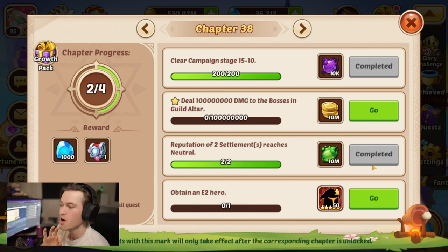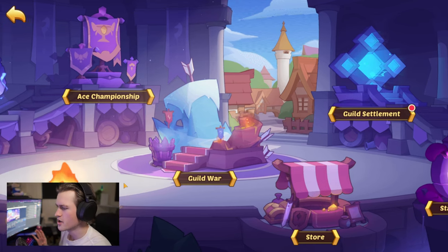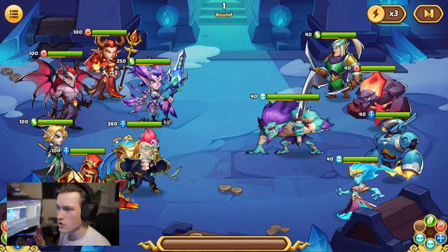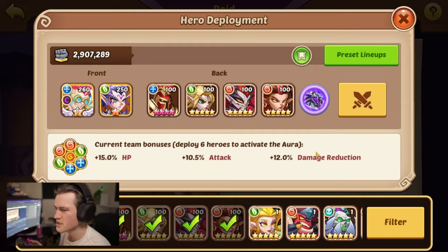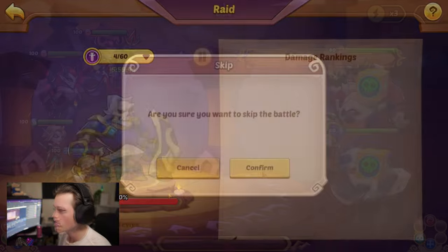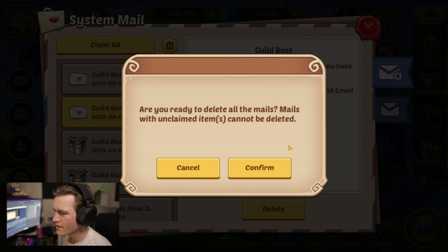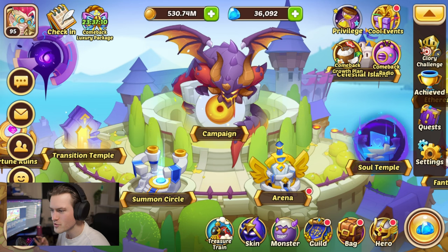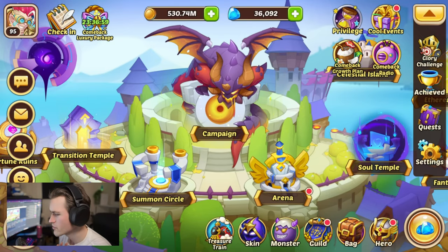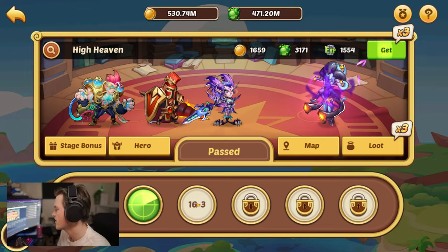It was deal damage to a boss in Guildhalter. It doesn't matter because we can't make an E2 hero yet. What I had to do is leave my current guild and make a solo guild, because the other guild was already finished with all the guild bosses. I'm going to blast through all the solo guild bosses and use my gems on it to get it over with as fast as possible. This is not supposed to be a super optimal guide gameplay.